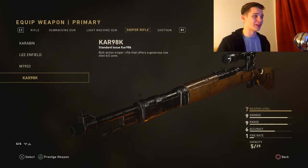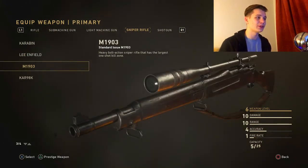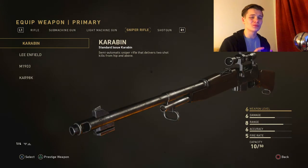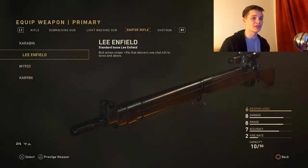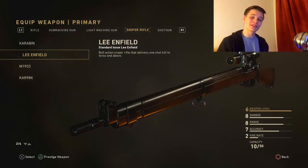First of all, you got to pick your sniper. There are four in the game, but the three that I recommend are the Lee Enfield, the M1903 Springfield, or the Kar98K. I would stay far away from the Carabine because it is a semi-automatic sniper that only gets one-shot kills in the head. If you guys hit clips with this sniper, they're probably not going to be usable, so stick to the three bolt-action snipers.